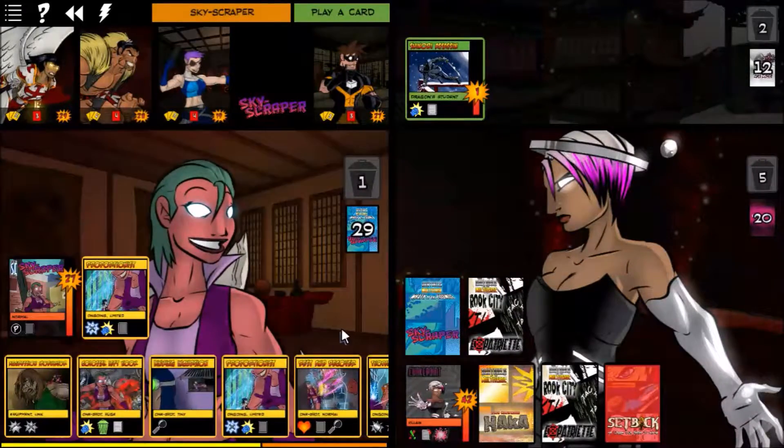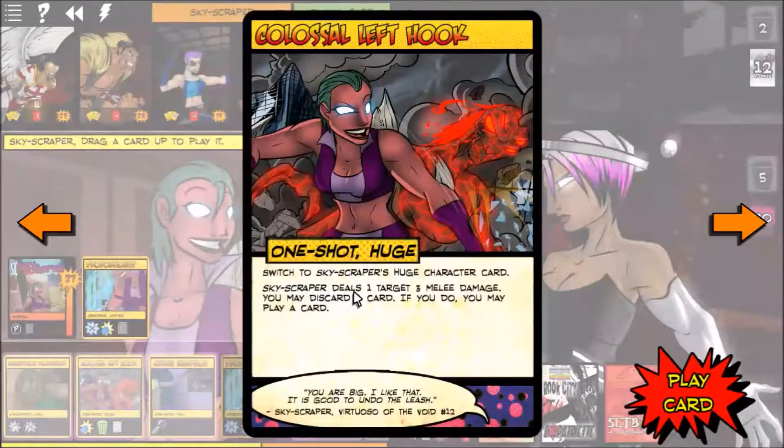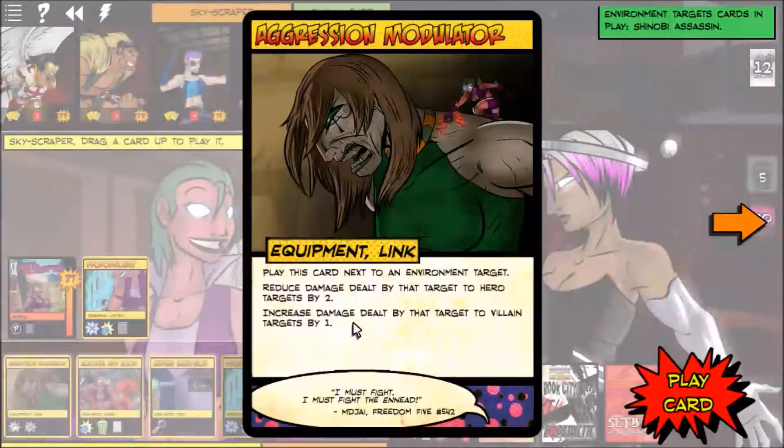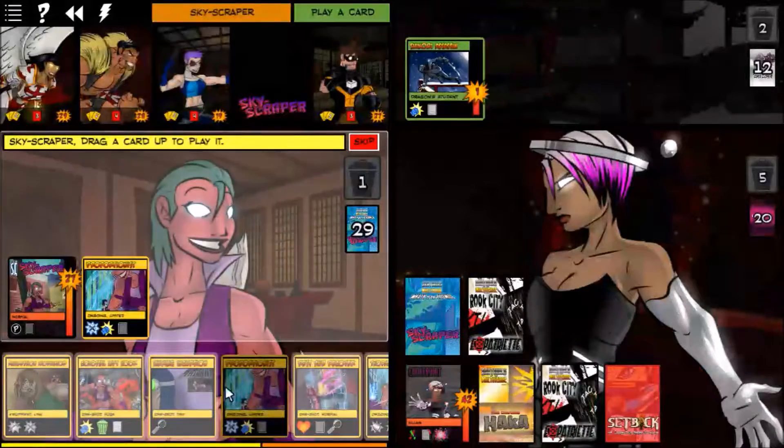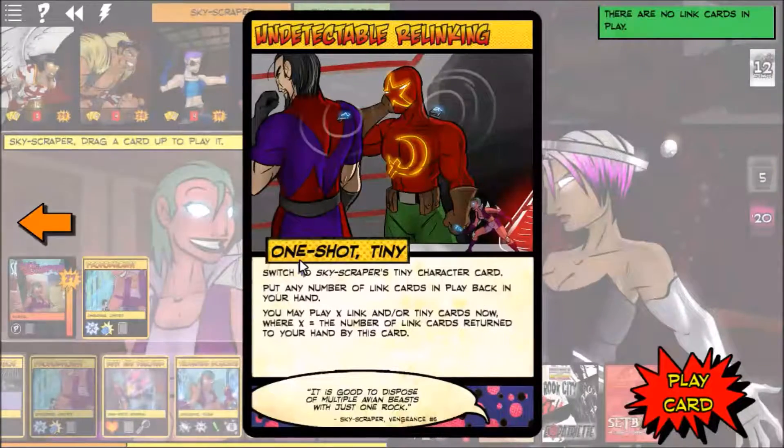We drew an RPG Launcher which is very, very good. Reduce damage from that target to heroes by two — that's not going to help us.